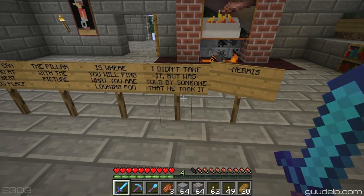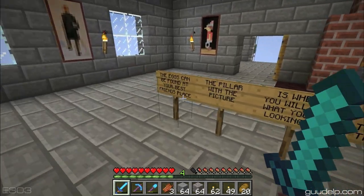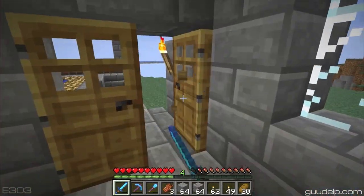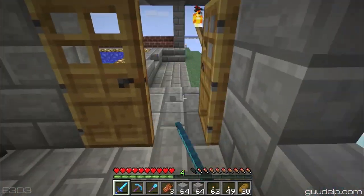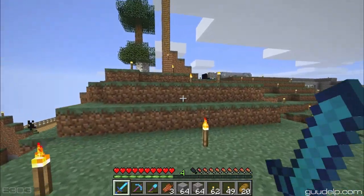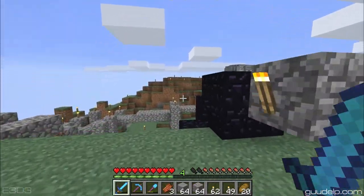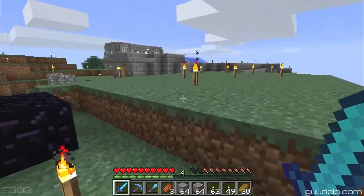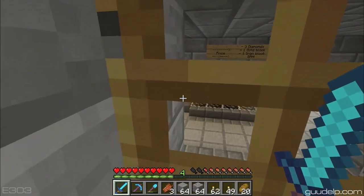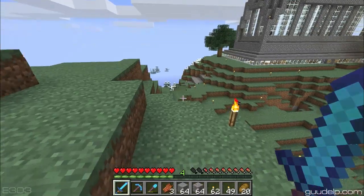I didn't take it, but I was told by someone that he took it. Nebris — this all seems very fishy to me. Like regardless, let's go look at beo's house and see if he has any pillars with pictures. If not, the next place I'd look would be Mad Cow's house, but I don't think he's been on so I don't think he would have taken it. Because I know he still watches just to see what's going on, signs on, messes with people, and signs out.